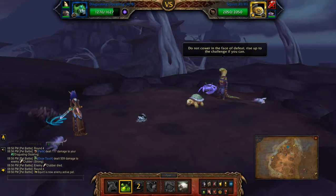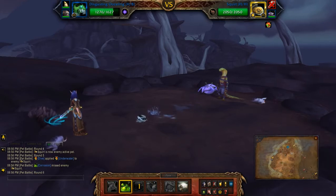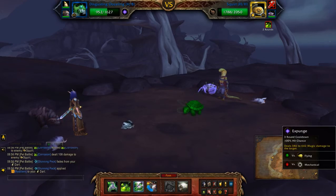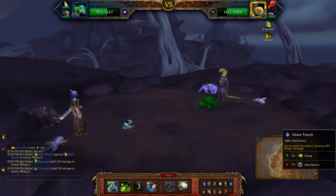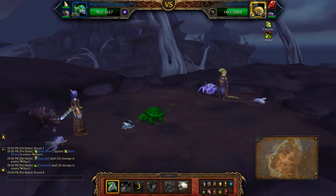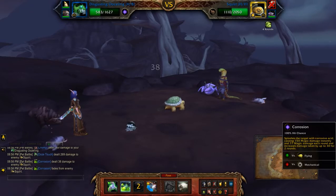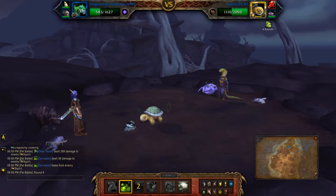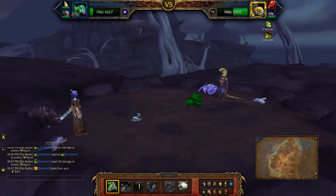So hit him with Corrosion again — he is going to submerge but that's okay, just hit him again when he comes back up. Expunge, Ooze Touch, hit him with Corrosion again, Ooze Touch, Corrosion again, Ooze Touch.